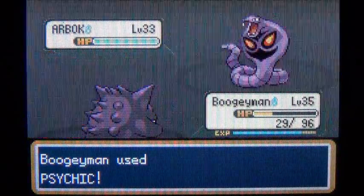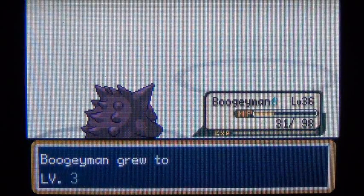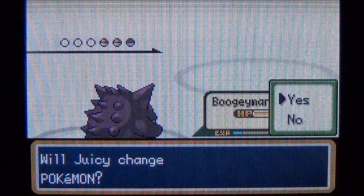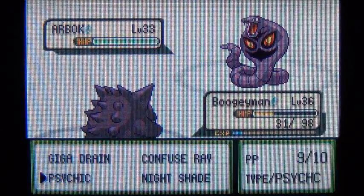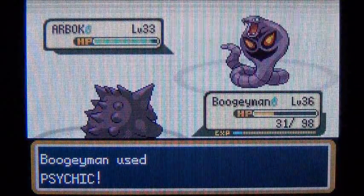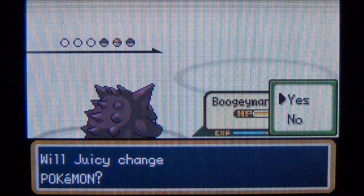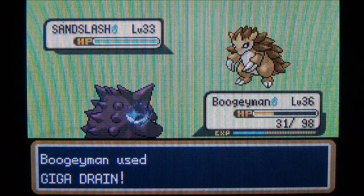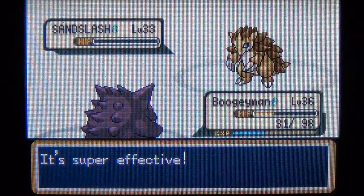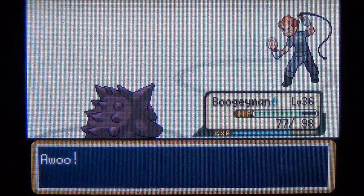Now we actually get to see some Poison type Pokemon in a Poison gym — funny isn't it? We're going to be able to use Psychic for the first time and probably get some one-hit KOs on these guys. There we go — that's what I've been wanting to do this entire gym, but there's only been Psychic type Pokemon so far. We leveled up already — level 36, not bad. Another Arbok. I'll use another Psychic — one-hit KO. He has a Sandslash — I have Giga Drain, and he can't hit me with Ground type moves because I have Levitate, so that worked great. I also healed myself.